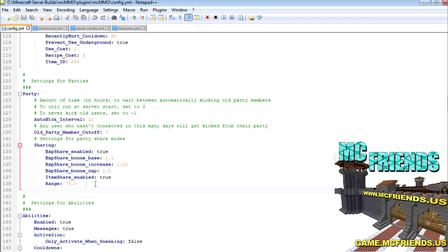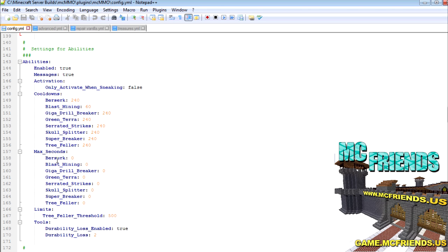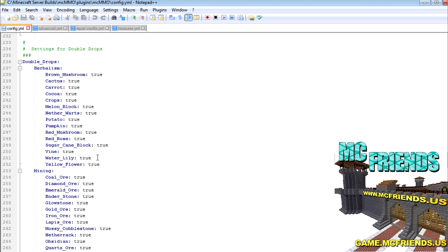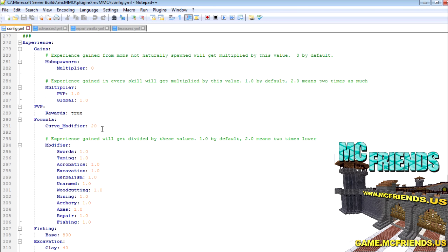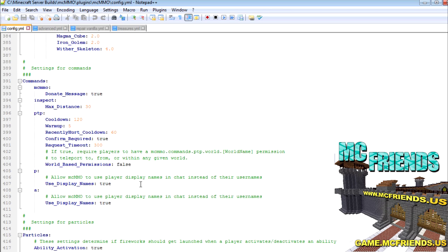You can also change how the mob health bar is displayed — hearts, bar, disabled — and set the display time. There's a hardcore mode with a penalty when you die. You have tool mods like the Chimera Wing, which everyone has by default but you can remove the permission. The party system is a big deal — you can modify the XP bonus increase for party members, and auto-kick party members after 12 hours, or set it to negative one to never kick. You can also modify all the skill tree activities.